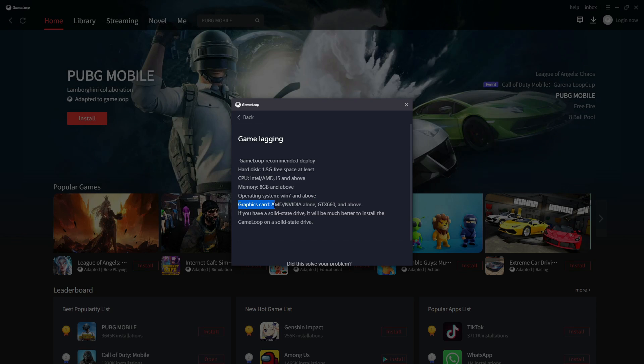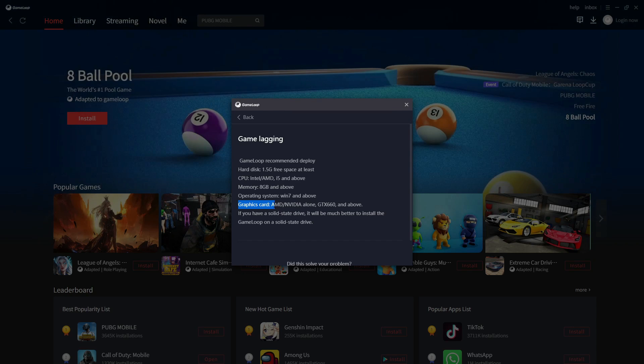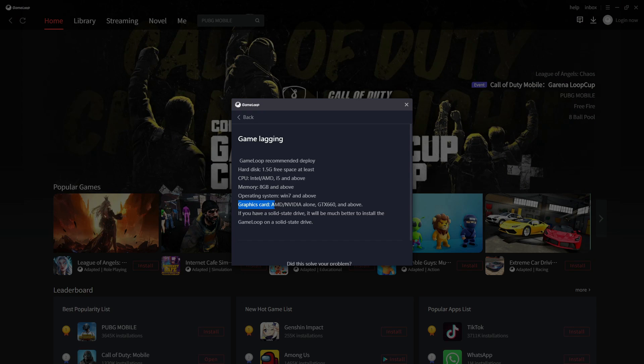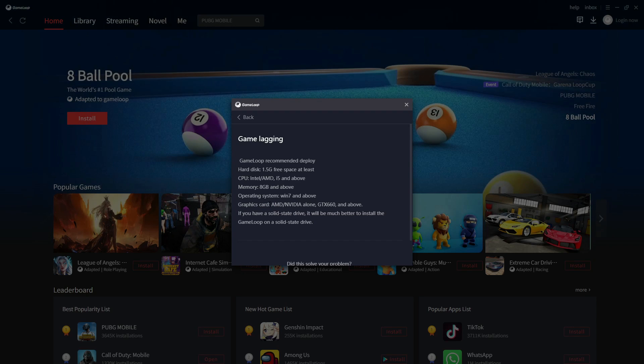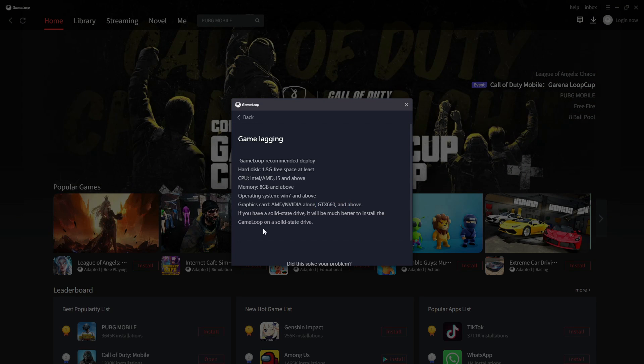For the graphics card — too many of my subscribers ask me about playing games like COD, PUBG, or Apex Legends without a graphics card on a normal laptop. You can play, but you won't get the 60, 90, or 120 FPS experience without a dedicated GPU. They require at least a GTX 660 as the minimum graphics card.